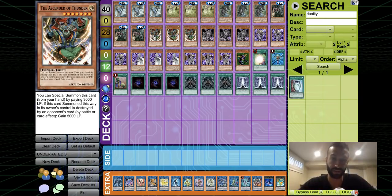Ascendant of Thunder is Level 7, so you go into Galaxy Tomahawk with it, and Galaxy Tomahawk equals FTK — or Curious equals FTK. All you really need to do is put up four or five monsters on board and you win. There are so many different ways to FTK: Summon Sorceress FTK and more.